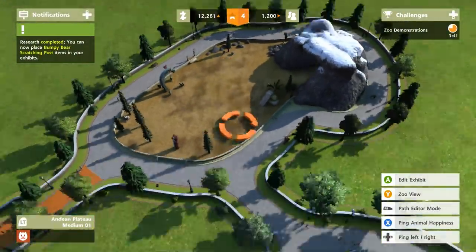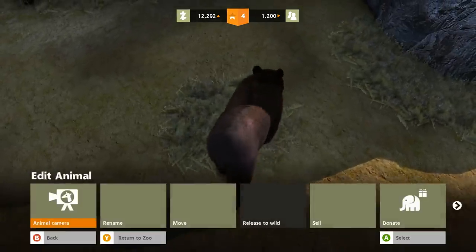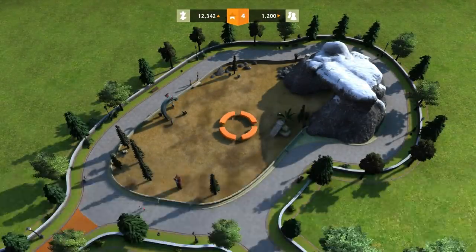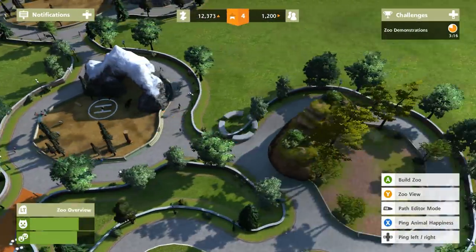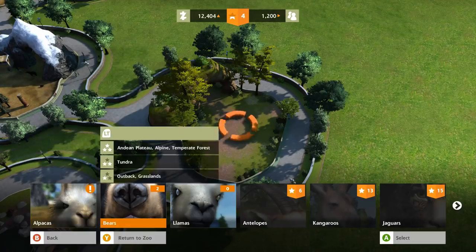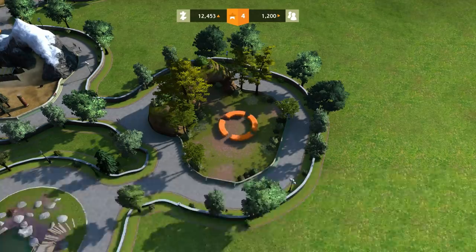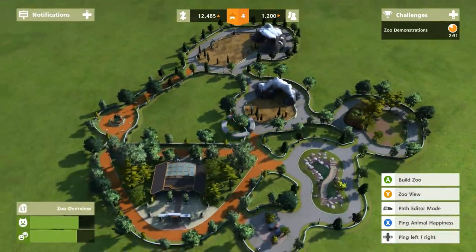We've got this all filled out and we only have a few minutes left. Let's go ahead and move Cinnamon - come on Cinnamon, you're going over here - and then grab your baby too. There we go, Cinnamon is moving out. We also have this empty exhibit I still need to adopt an animal into. It's a temperate forest exhibit, and bears are the only ones who'd be happy there, so I'll wait until we unlock something new.